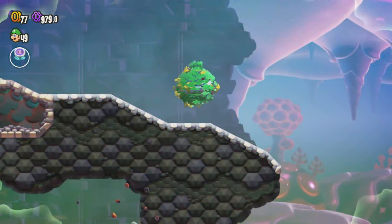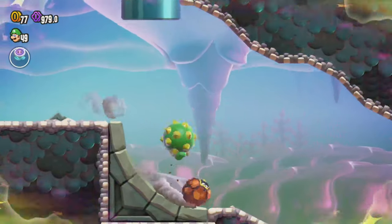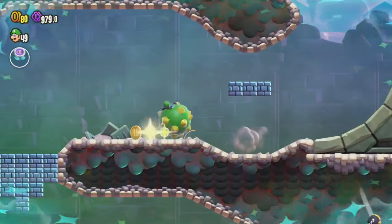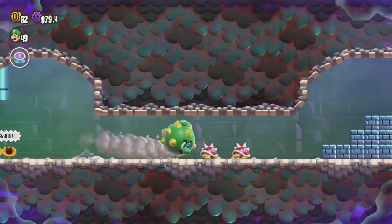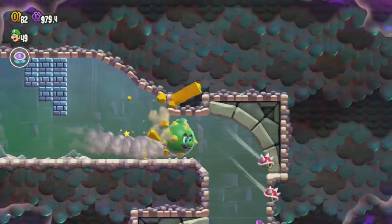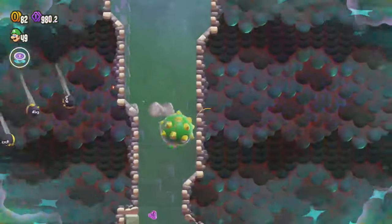We got to come over to this guy and now we are the spiky ball. It's so weird seeing it green — I'm so used to only seeing it red because I've only played through this as Mario so far. Let's come through like this, I am rolling, let's roll and go ahead and roll, coming down through these guys.